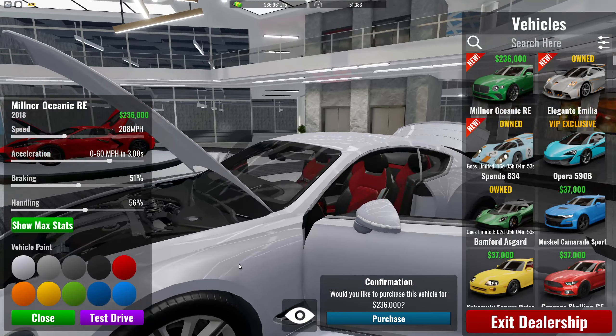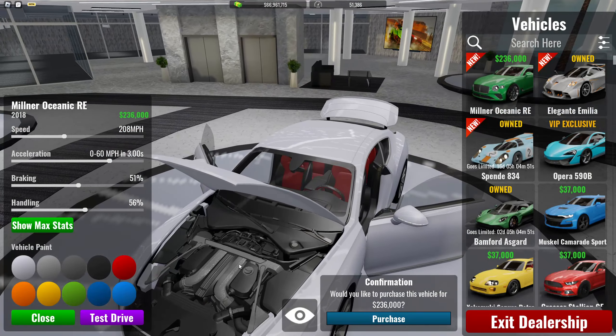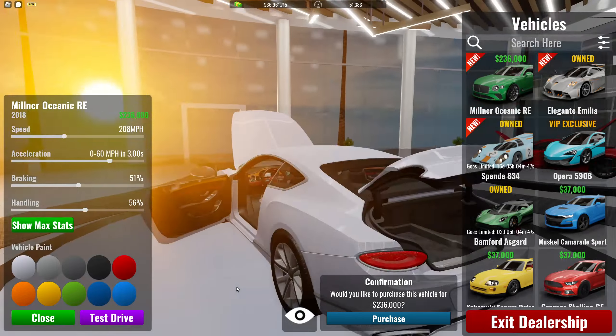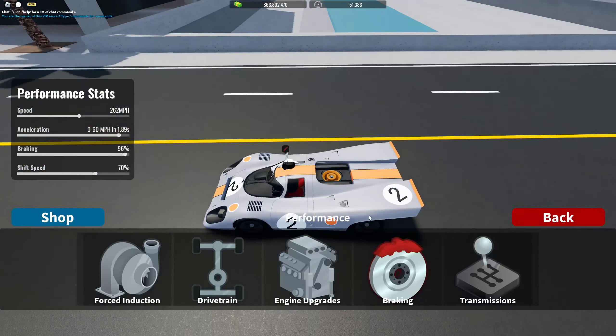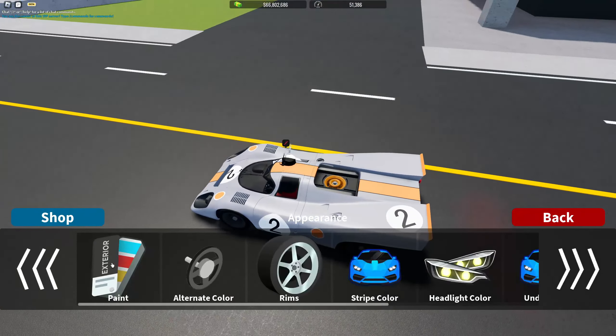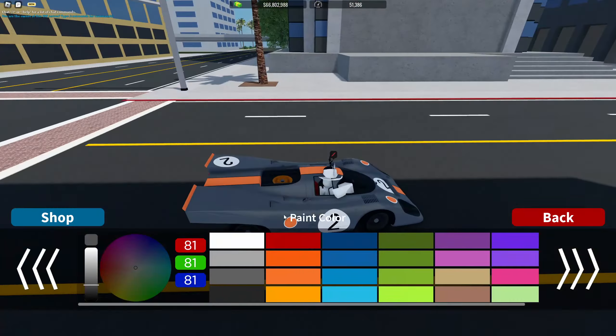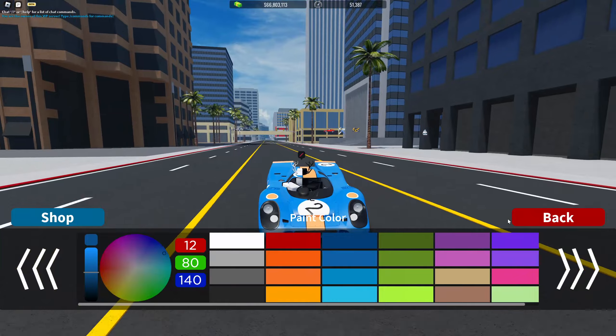Then we've got this Bentley — it's got nice detail, but I probably won't buy it. The livery is nice on this. I'm pretty sure you can change the color — yeah, there we go, you can change the color. So if I wanted to make it a golf livery or whatever...